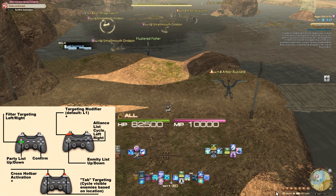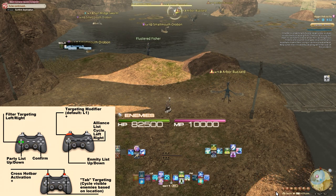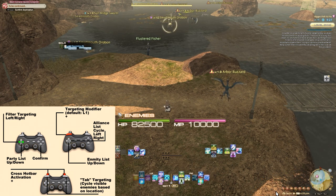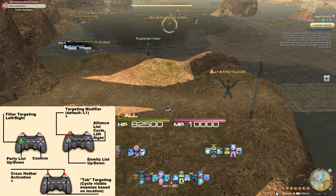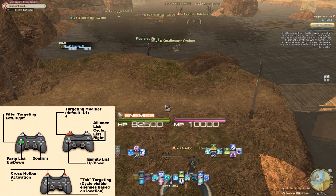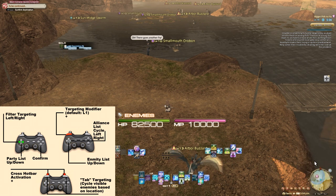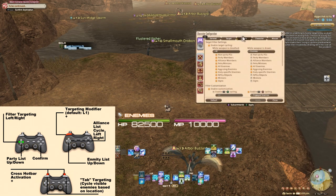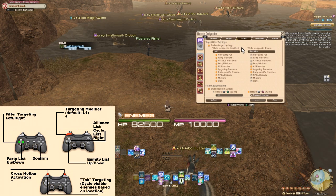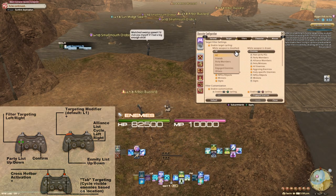If I go into combat or unsheathe my weapon, I will have my other default target of enemies, which is any enemies that are visible. If you're wondering how to sheathe or unsheathe your weapon, press your bumpers together. You can change the behavior of your sheathe and unsheathe filtering by going to character config, control settings, and filters. Make sure "enable target cycling" is on and you will see the available targeting behaviors for when your weapon is sheathed or drawn. You can pick from presets or make your own.